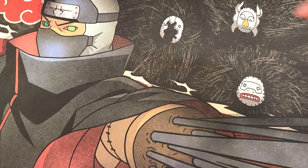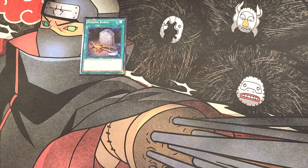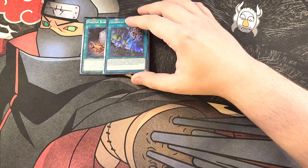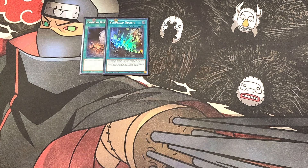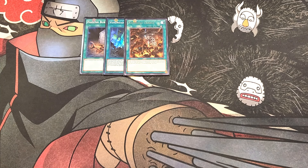For the spells, we're starting with a single copy of Foolish Burial to help you get the exact monster you want in the graveyard. We then play a single copy of Vendred Knights, an awesome field spell that lets you discard a card to add a Vendred monster from your deck to your hand. It also gives your Vendred monsters an extra bonus — when your Vendred monster destroys an opponent's monster by battle, you can banish a Vendred monster from your graveyard and it can attack an opponent's monster again in a row, helping you go in for game. We then play a single copy of Charge, which lets you send a zombie monster from your hand or face-up from the field to the graveyard to special summon a Vendred monster from your deck.